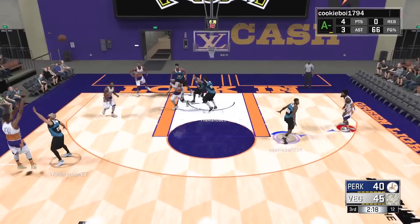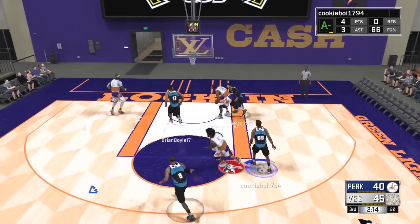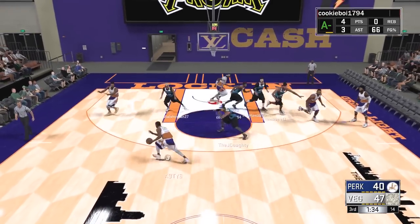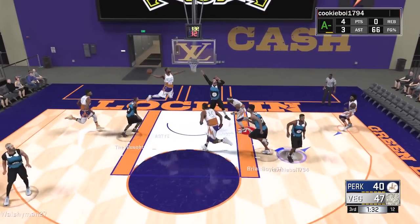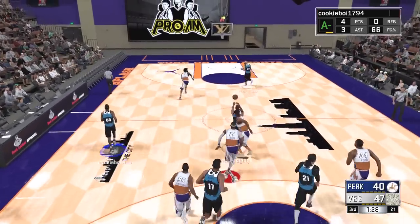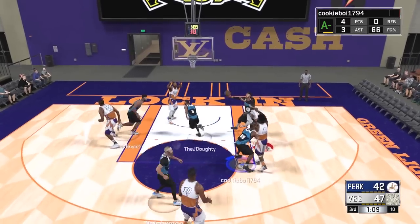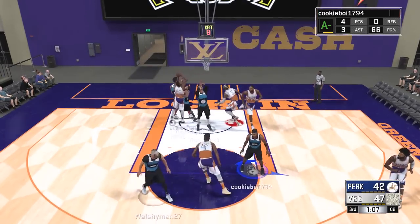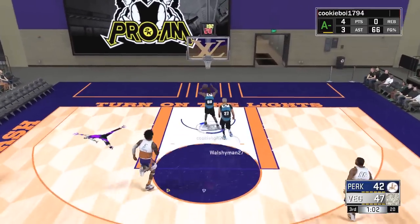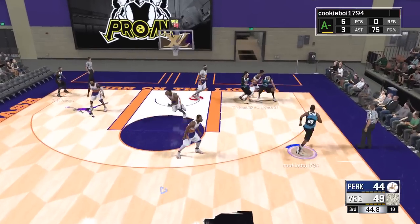Their guy was open but passed out to the shooting guard, who puts up a post hook at the end of the shot clock and gets it to go. A contested three from us is no good, but the ball is knocked loose — Michael gets it. Then they're dunking again for a seven-point lead. Walsh responds with an up-and-under layup — a big game changer — making it a nine-point lead, but then it's cut to five after a contested shot.